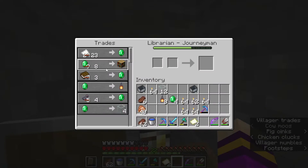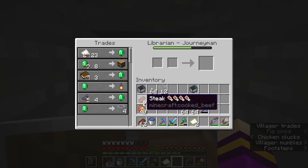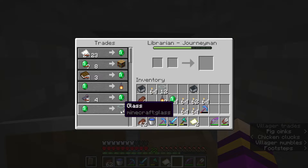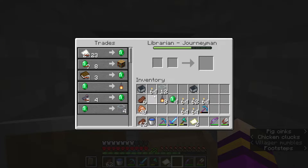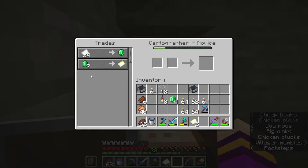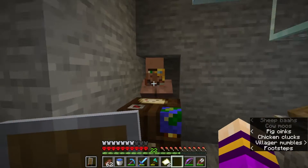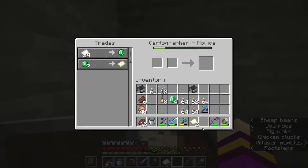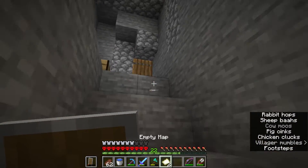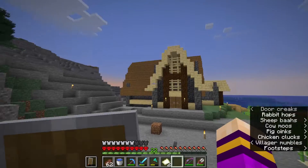I have this guy over here with what would be the infinite book trade if I cured him. He also sells glass, so what I want to do is upgrade this guy again so that he gets the glass pane trade, and then I can get infinite emeralds, and then I can just buy a mending book. I bought two empty maps though, and I really want to make a map room because I think that would be super fun.